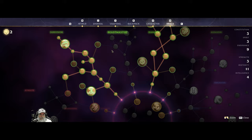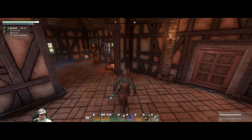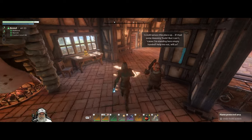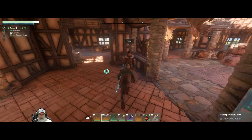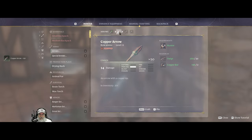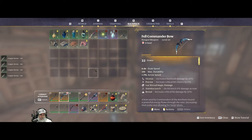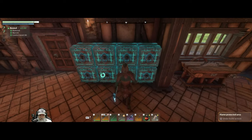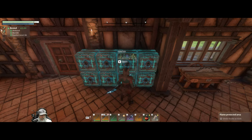We're back in business with our combat-based skill points. How many arrows do I have — 171 — let's make a few more arrows, maybe 200 more of those. That gives us 371, that's good. I'm gonna put a couple of things away.